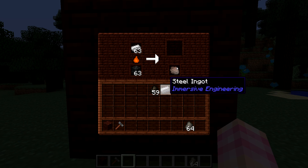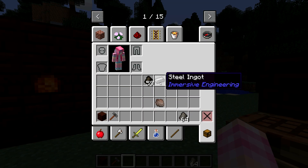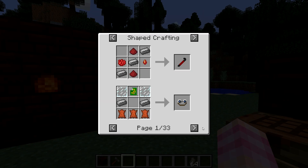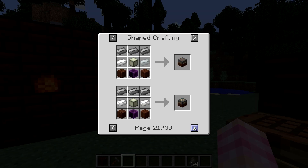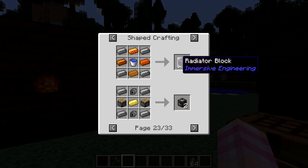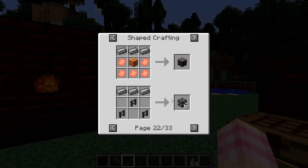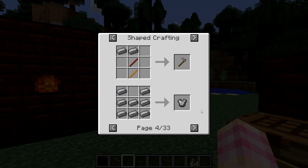You obviously need the steel ingots for everything made out of steel, which is a lot of things. Engineering blocks require steel, and steel scaffolding does too — and you need that to build any of the machines in Immersive Engineering.